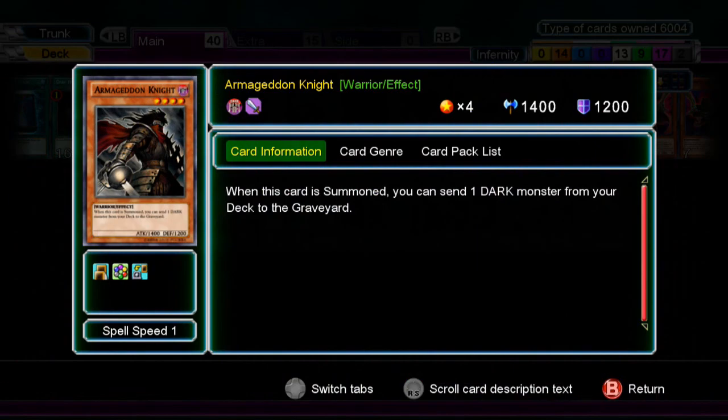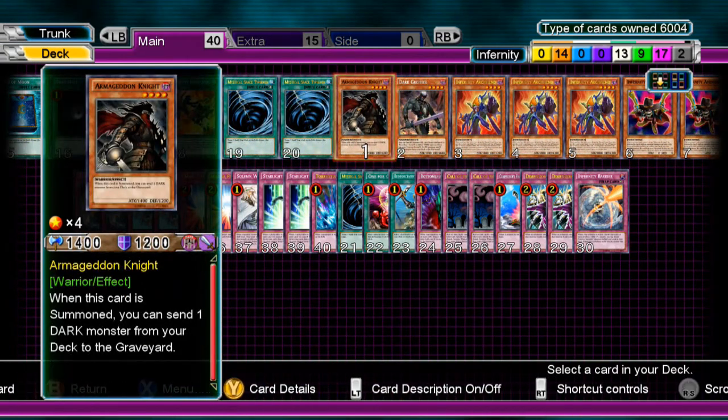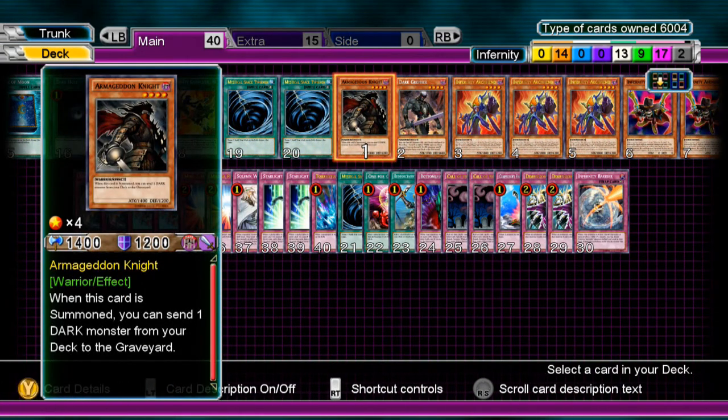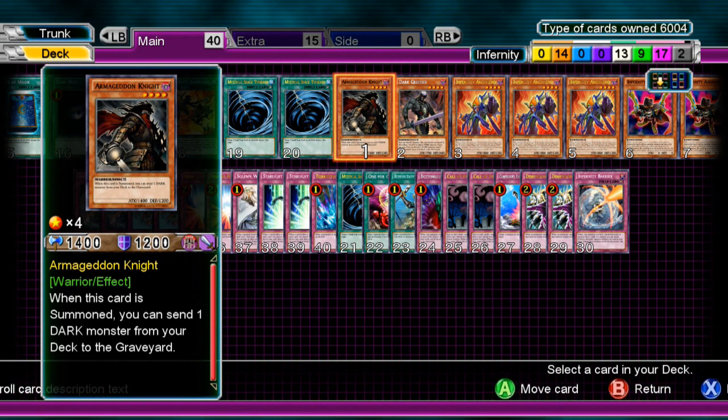One Armageddon Knight — you basically put a DARK card in the grave. Mostly you're going to target the Infernity Archfiend or Avenger. That's pretty much why he's there. After that he pretty much becomes dead weight; someone could kill him if they want to, and you wouldn't care.